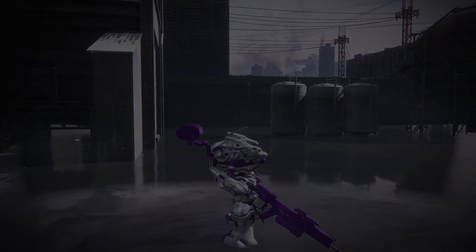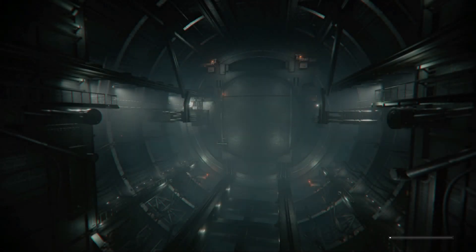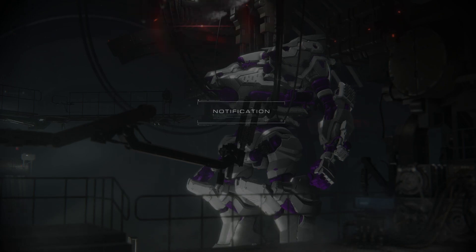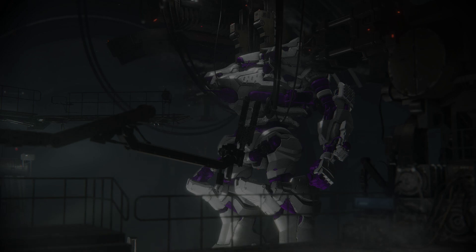Movesets and attack patterns are still really important, but Armored Core 6 leans more toward how you've built your mech. So if you're struggling to fill the impact bar to stun mechs and deal more damage, die, go into mech assembly, equip an explosive weapon, and stun your enemies — they take a lot more damage when stunned.